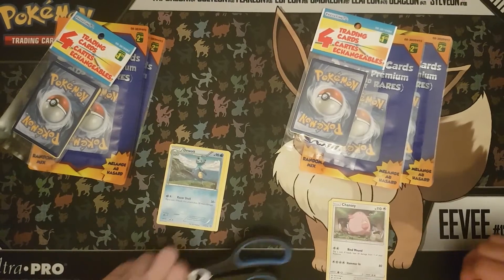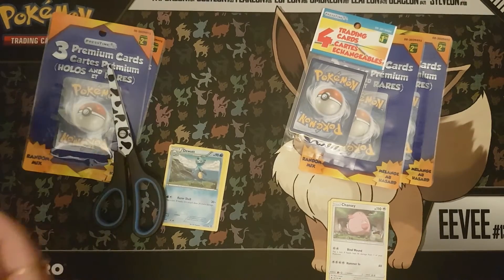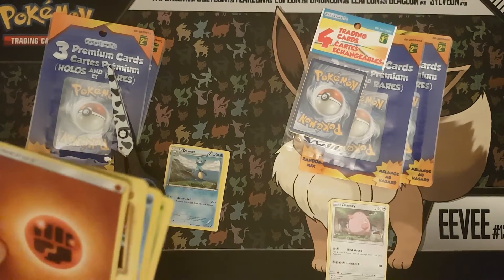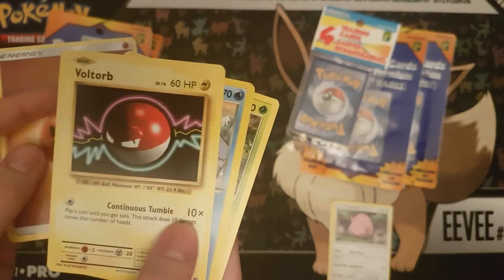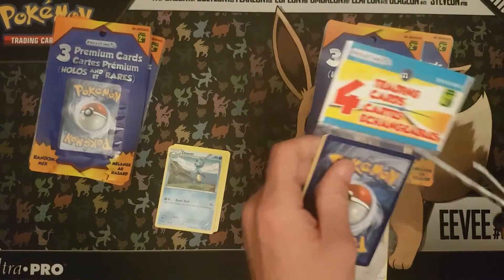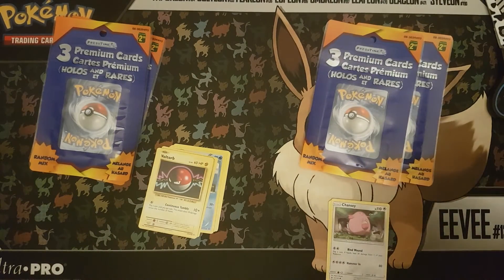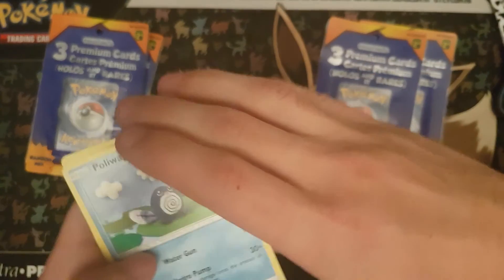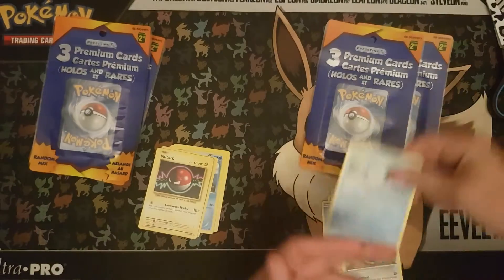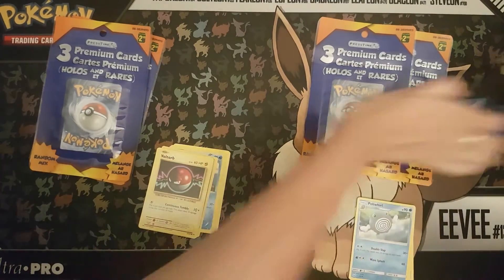I've seen these actually for years go around our dollar store and it's always piqued my interest. Pretty sure a lot of dollar stores had them going. Rock Energy, Voltorb, Bergmite, and Paras. Then Poliwag, Growlithe, Braviary, and Poliwrath. So it looks like we're basically getting the same three sets.